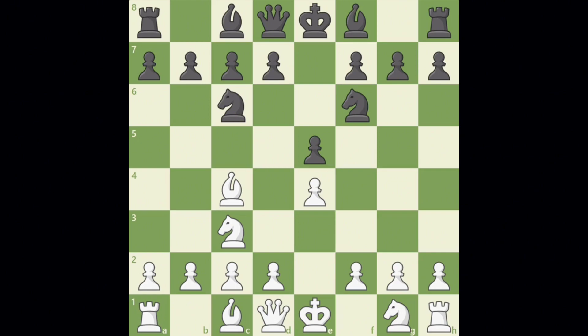In this position, both white and black have to move one piece before they're able to castle. After knight f3 and bishop c5, for example, both sides are now able to castle kingside.